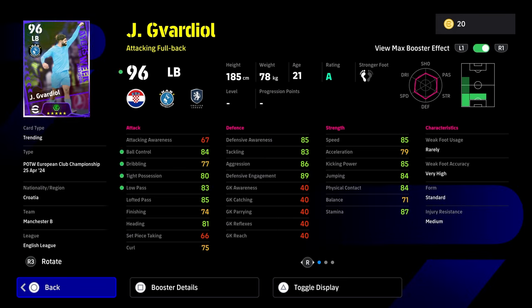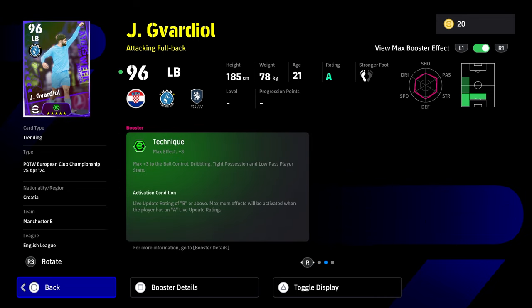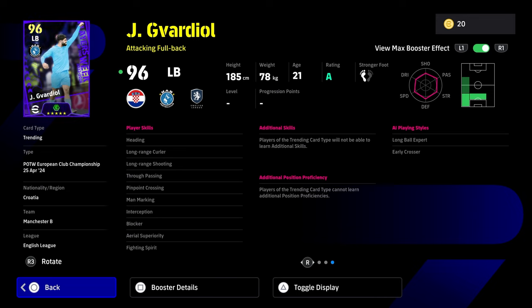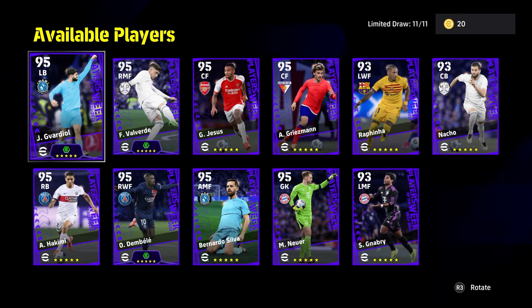First up, Gavardiel goes to 100 overall — he's an absolute beast with the booster, a fantastic card as an attacking fullback with defensive skills, ridiculous defensive engagement and aggression, really nice speed, acceleration, stamina, physical contact, jumping, and heading with tight possession and low pass. For center backs or left backs that you want to play a little ball with, you also have technique plus three and really nice player skills: man marking, interception, blocker, aerial superiority, and fighting spirit. I definitely think Gavardiel is end-game level CB.